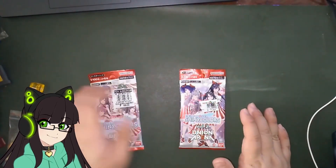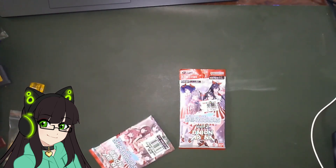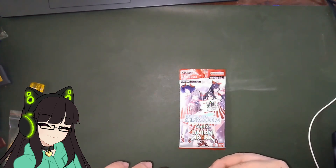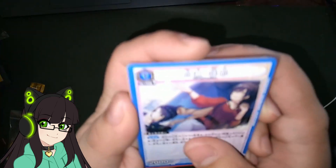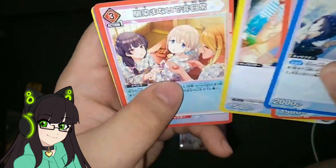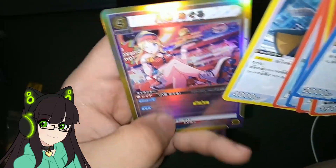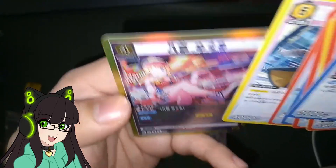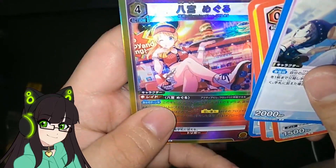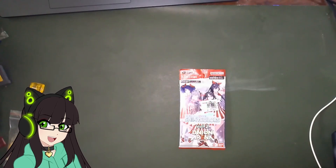Now Idle Master — this is Volume 1 first. No shot — really! Illumination Stars, she's yellow I think. Oh, she is yellow — that's cool. One of my best girls in Shiny Colors.